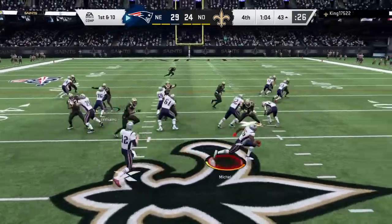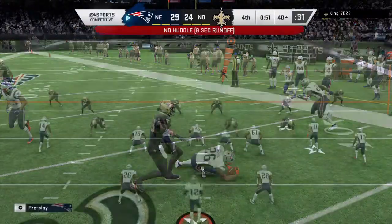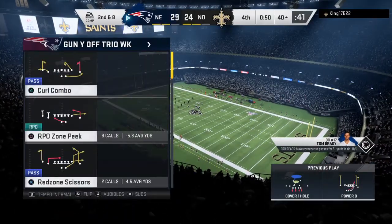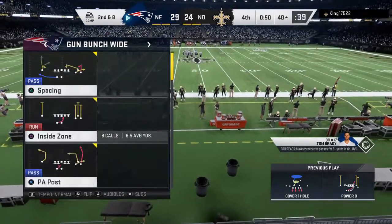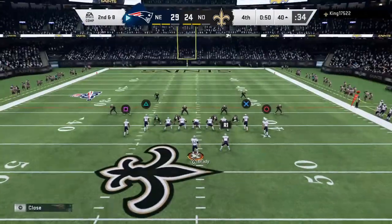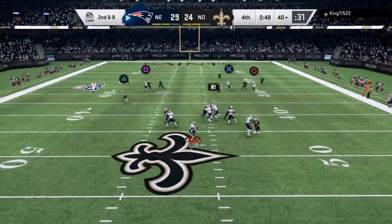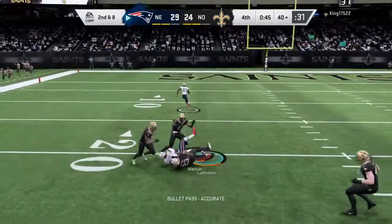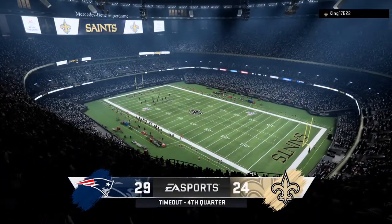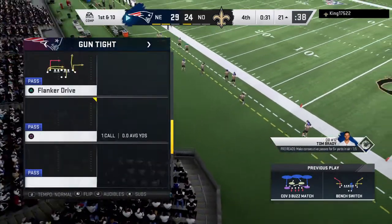Brady to his old reliable, Edelman, and the Patriots have a first down. Two yards on the pickup — it'll be second and eight. The Saints are going to call the first of their timeouts as the clock shows 50 seconds to play in the fourth quarter. Another run here on second and eight. Back to throw — Brady. Caught by tight end Watson, and he'll get this one down near the 20-yard line, just shy of the 20. New Orleans calls timeout number two, stopping him with a little over 30 ticks to go in the football game.